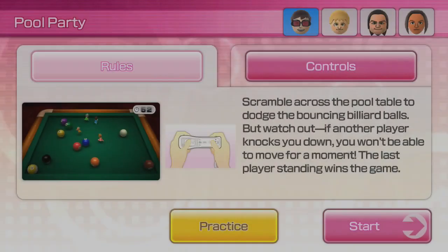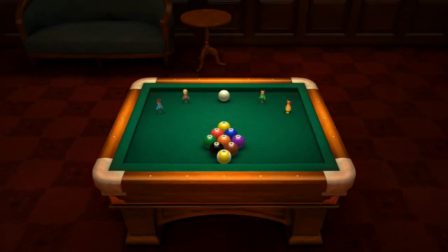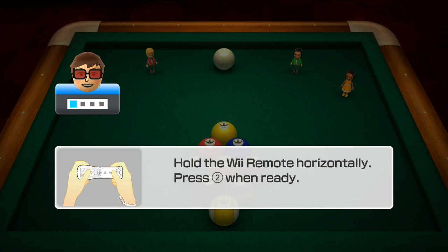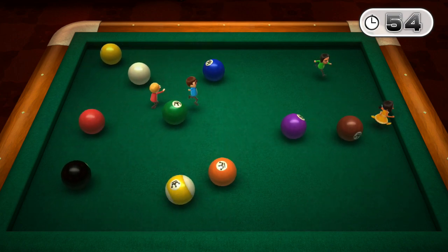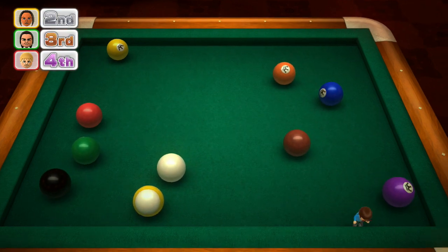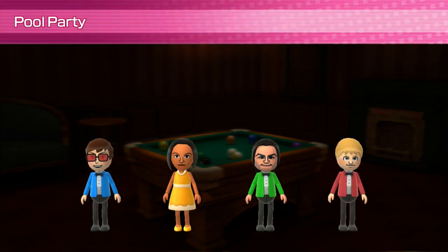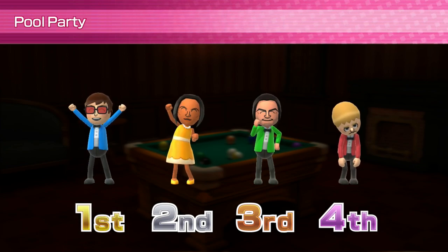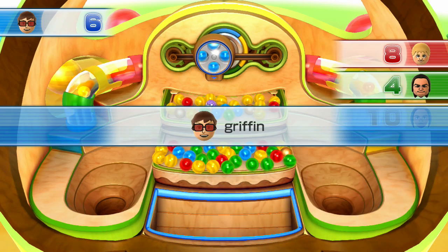Let's get ready for round 4 — Pool Party it is. No real strategy in this game except you need to anticipate where that ball is going to go and avoid getting hit off the pool table. Push down your opponents too if you think it will help. Alright Griffin, you did it! Way to go, honey. Alright, go for that golden ring. Let's get back in this game — we have 10 pointers also to the right. Yep, it's still there. Alright Griffin, get ready.